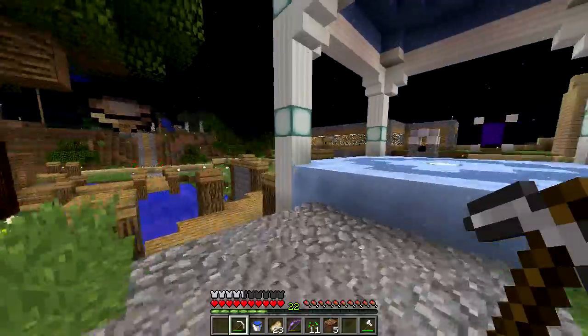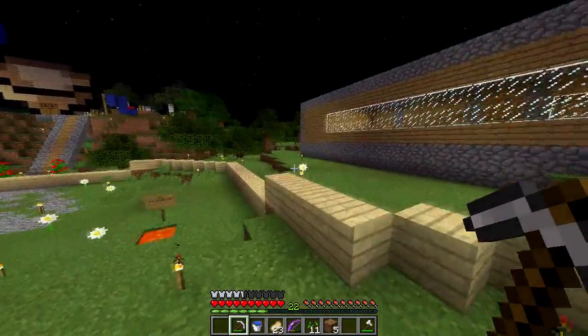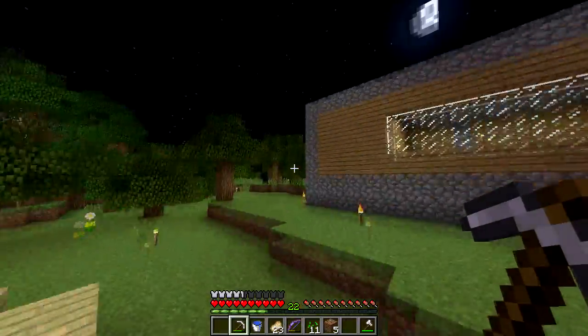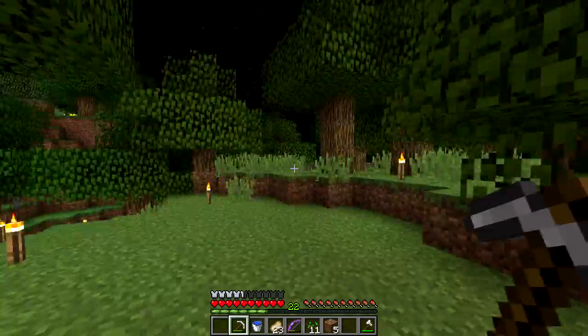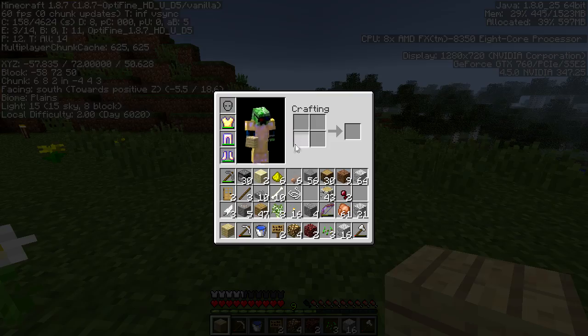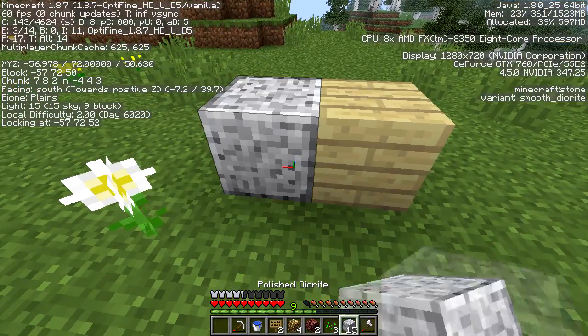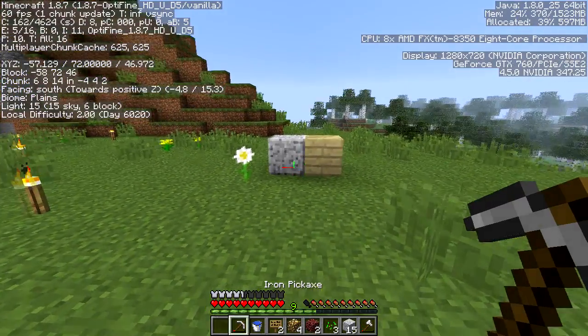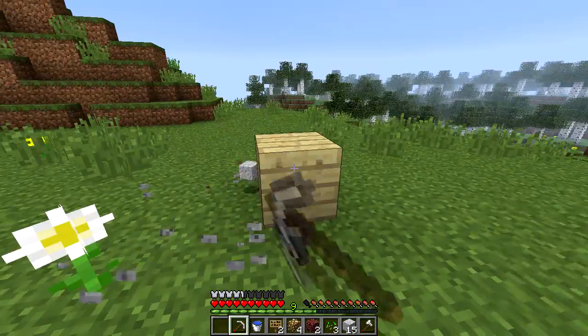I got a design ready. I think it's a pretty popular design — I don't know — I just found it off YouTube for my new house. I'm gonna need a lot of diorite and birch wood. The reason I got birch and diorite is because they are light colors and I'm going for a modern design, so I think white-ish, bright colors are the way to go.